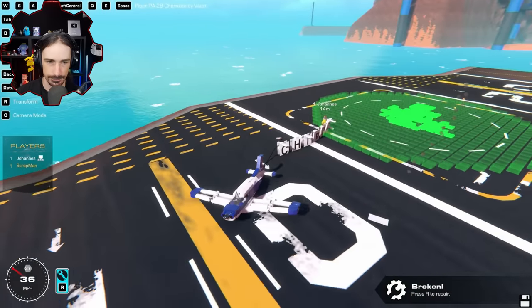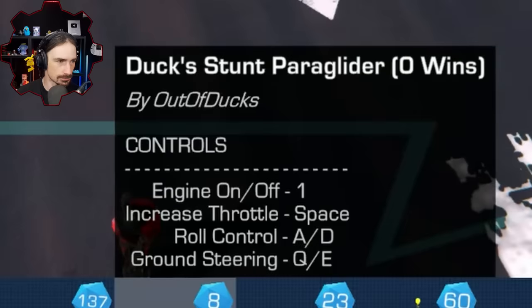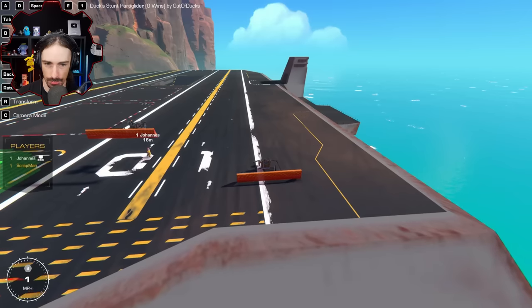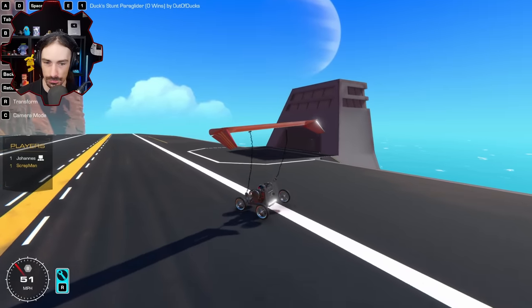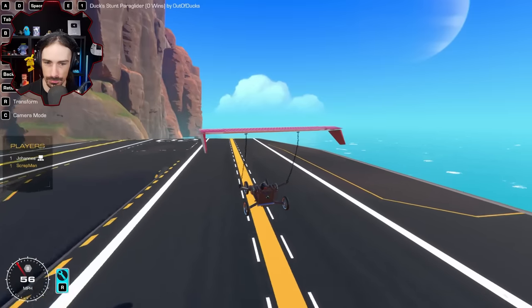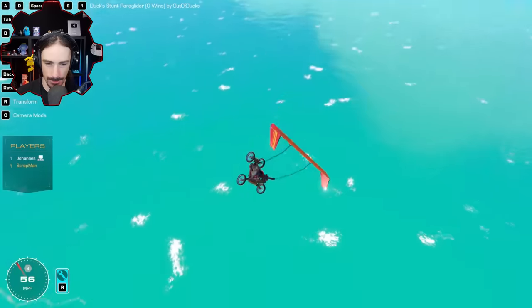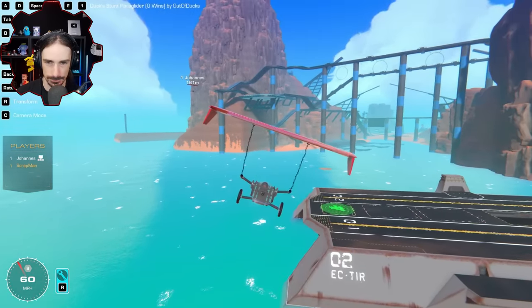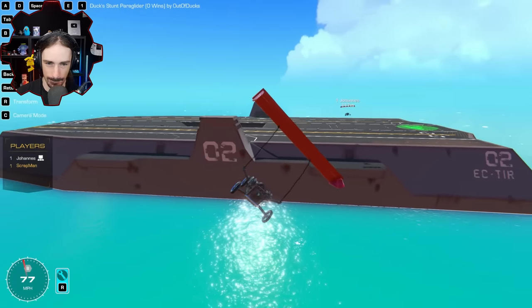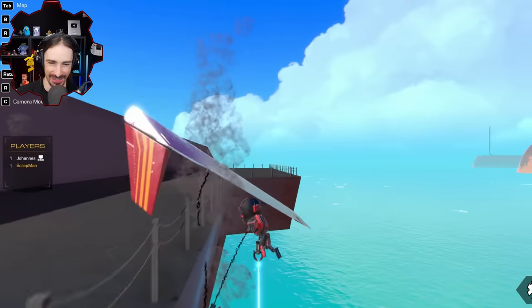Next up — I just got a Scrap Man flying past! Duck Stunt Paraglider by Out of Ducks. There's no decreased throttle engine — just increase throttle and off we go. This thing's pretty good. Paragliders are a thing now — very soothing to glide. I bet I can actually land this thing. I just flew right to the side of the carrier — I thought I could pull up in time, but I did it!